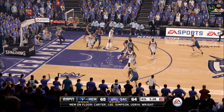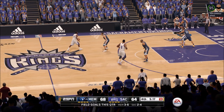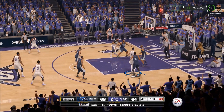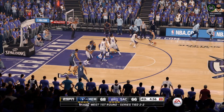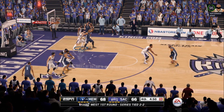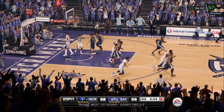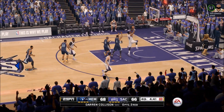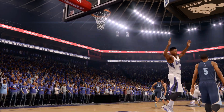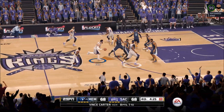Vince Carter comes off the curl screen and knocks down the three-pointer — four-point game. I don't know how Vince Carter ended up having such a huge effect on this game, but it kills me. Bellinelli finds me for the floater in the lane — two-point game. Then the momentum-changing play: Rudy Gay one-on-one against Vince Carter in isolation forces a tough jump shot and misses. We grab the offensive rebound, Rudy Gay is off and running on the fast break, and we tie it back up. This is what playoffs are all about.